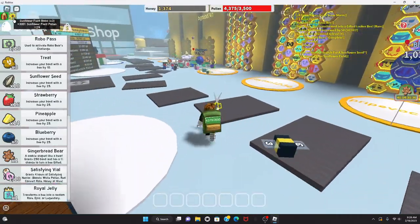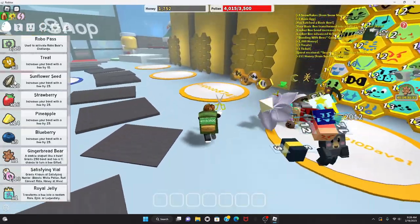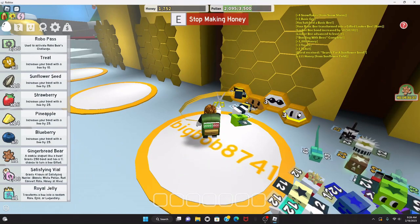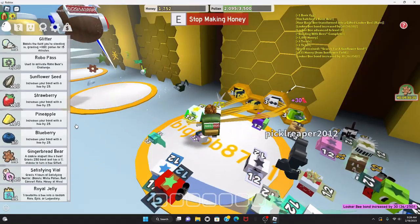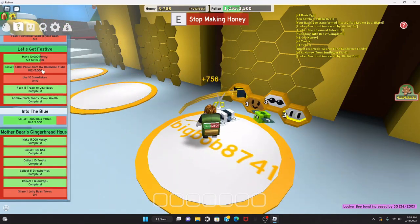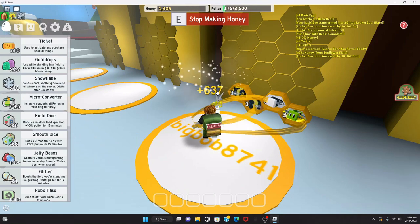About one minute and a half left on the boost. Three more treats going to the Looker Bee. Eleven snowflakes — I need to use ten, so I'll use them after I'm done converting.